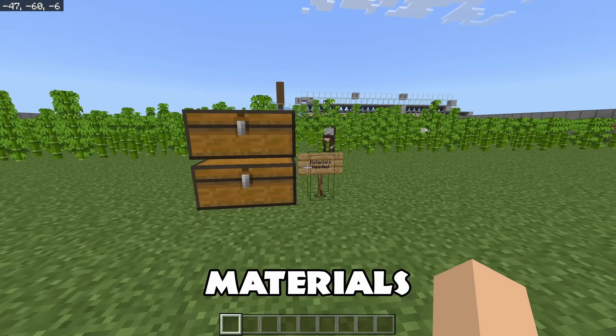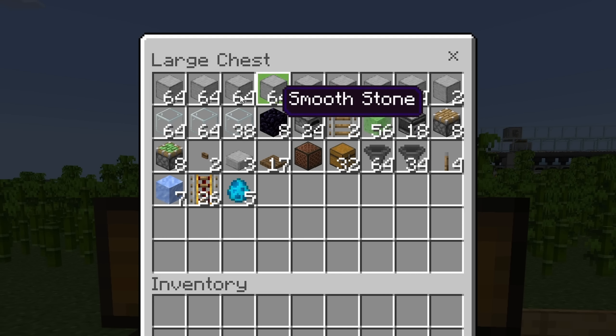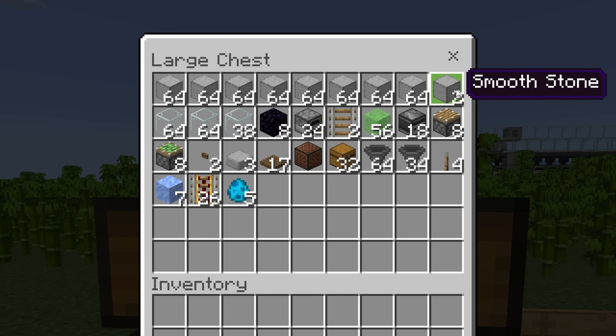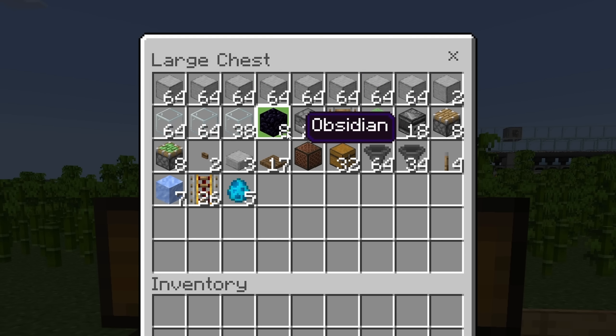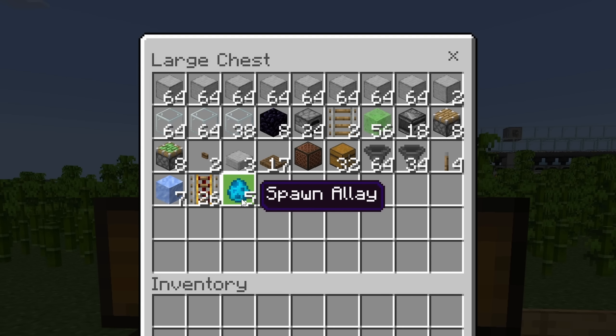As far as the materials you need, you're going to need about this much bamboo for the entire farm. You can start off with a much lower amount and let the farm run while you collect more to plant more, but this is the total amount. Here are all the other materials you're going to need. Any of these blocks can be any type of solid block — they're really more decorative than anything else. Here's what you need in terms of all the little redstone bits and pieces, and you will need to find and get yourself five allays, which we will talk about later.